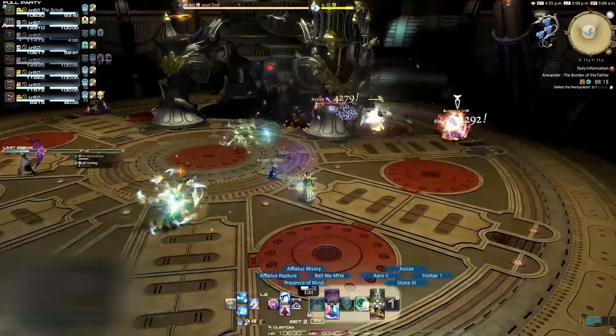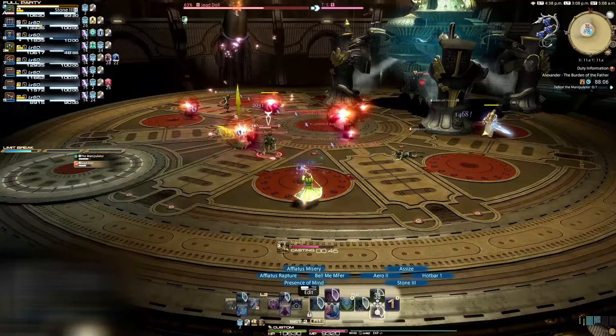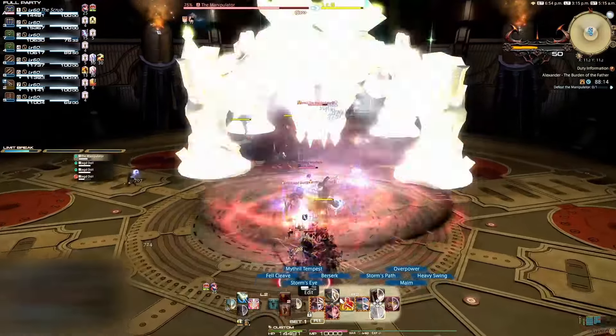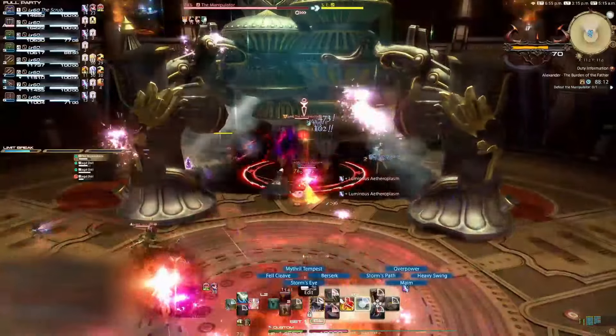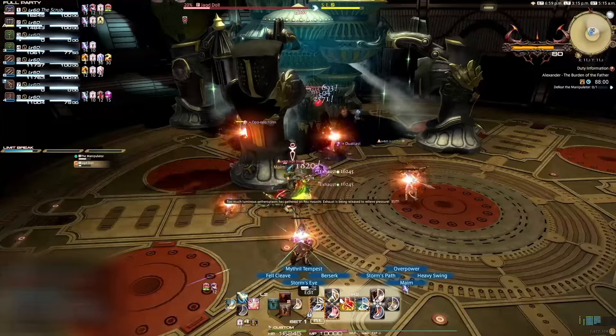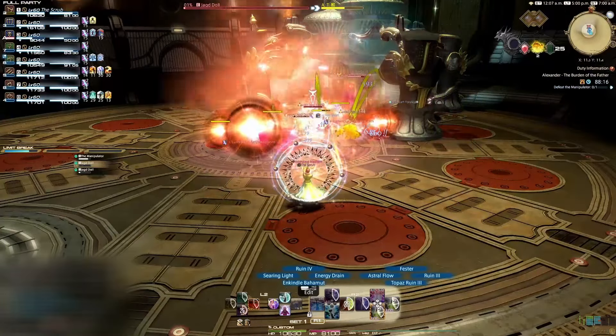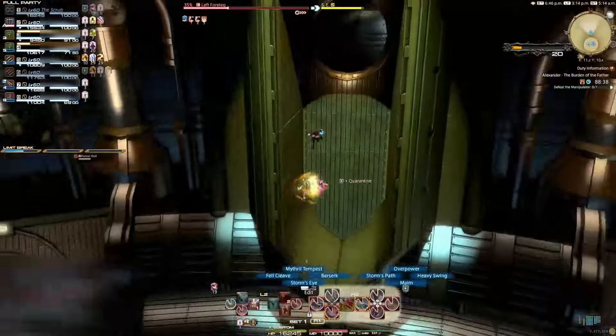Three Jagged Dolls will spawn on the edge of the arena and start attacking random players. When they get to the person they are targeting, they will instantly cast a colourful AoE around themselves, which will give everyone in the vicinity a stack of Luminous Aetherplasm. If you get four stacks of this, you will instantly explode in an un-telegraphed medium-sized AoE called Exhaust, which will instantly kill you and everyone else around you. It's best to focus down the Jagged Dolls the moment they spawn in. Players can also be hit with Quarantine in this phase as well.